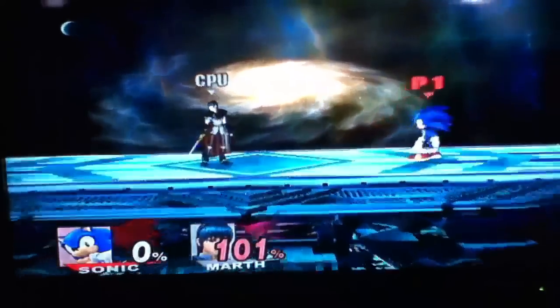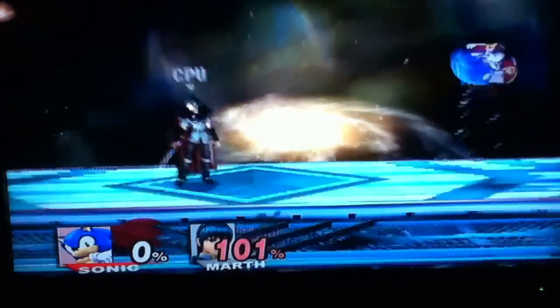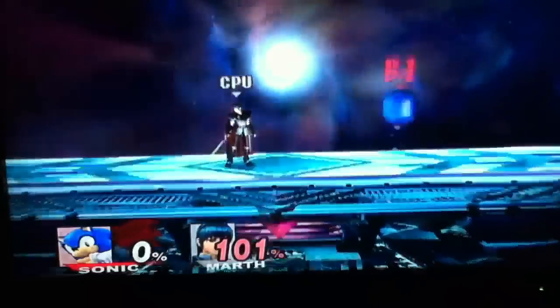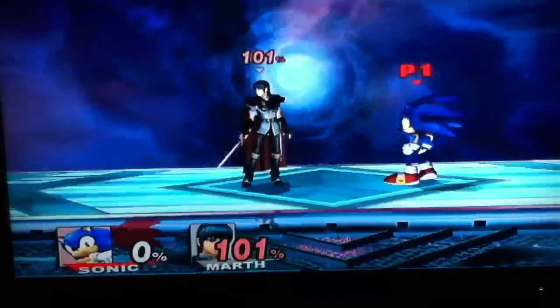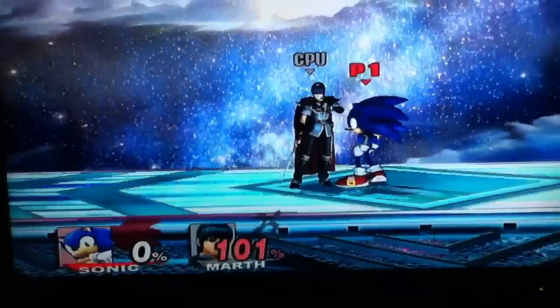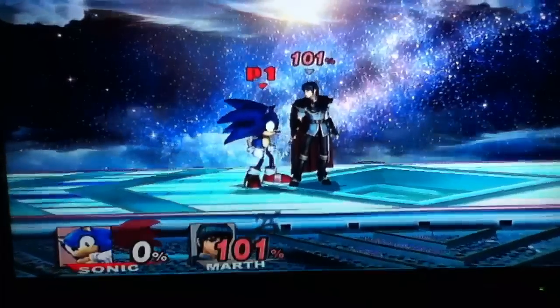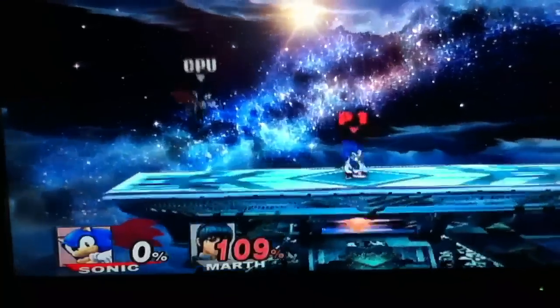Sonic can jump moderately high and has a double jump. After that, hitting up-air gives you another two-hit move. His forward air is a little spin with his hedgehog spines. His back air is just a little kick. His down air is one of the most dangerous attacks but can also be used tactically — if you catch someone in the range of that move it can kill them. Sonic is one of the few characters who, after using his up special recovery, can still use his aerial moves.